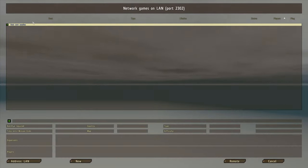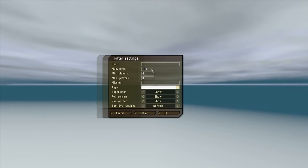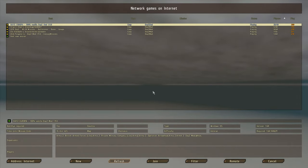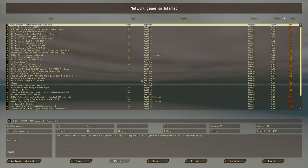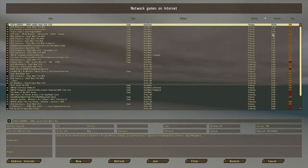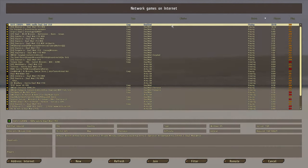Then go ahead and click Multiplayer at the top, and you shouldn't see anything on your list initially. In the bottom left, change it from LAN to Internet. Then click the Filter tab and change Max Ping to 500 or something like that. Clicking OK and Refresh, we'll get a full list of servers that are currently running. All of the servers on this list are running the DayZ mod that we can join with this client. From here, you'll probably want to sort by ping or sort by players. I'll be joining DayZ Europa 100% vanilla DayZ mod 1.9.0 with 32 out of 40 players. Simply select it and click Join at the very bottom of your screen.